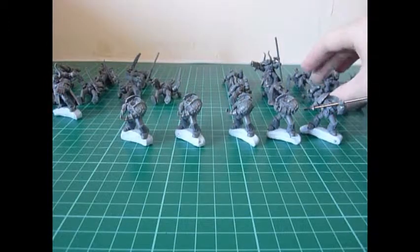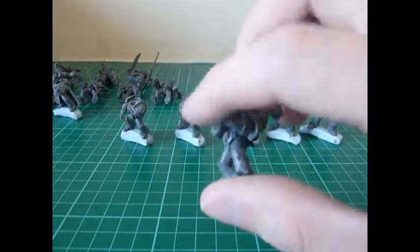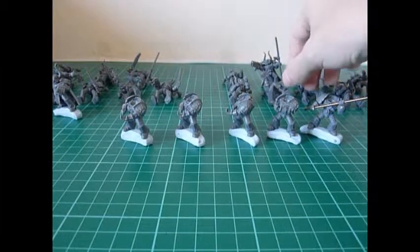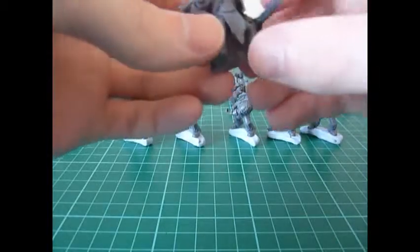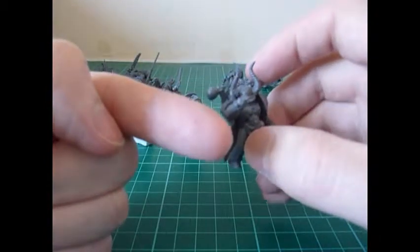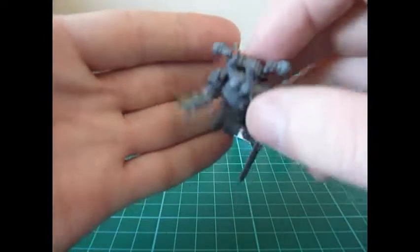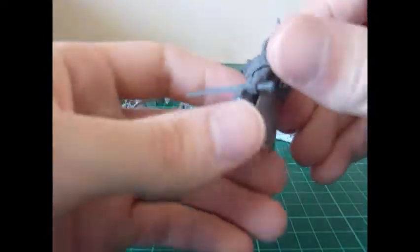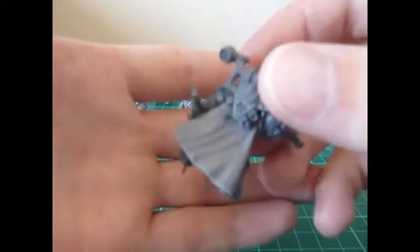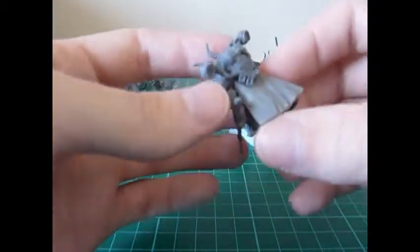I started off with just some basic bolter dudes. My idea is these guys are going to stay at the back and defend any objectives I've got in my area. I'm going to have them with two plasmas so they can take on all comers. The conversions I've done — I've reposed this guy's bolter so instead of having it upright he's going for a kill shot. I've also bought some cloaks from anvilindustries.com and they are really really nice.